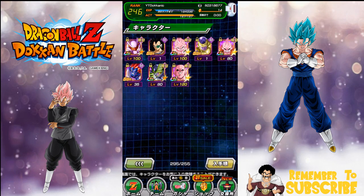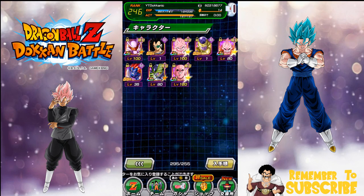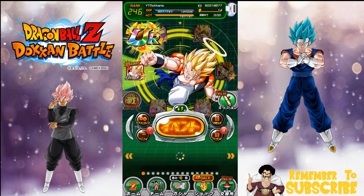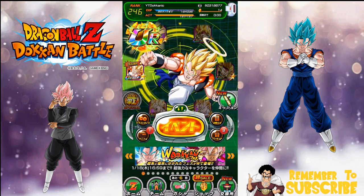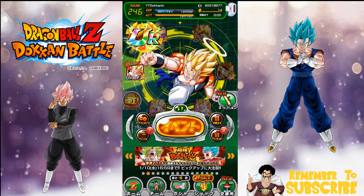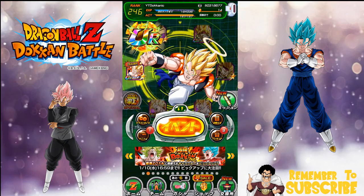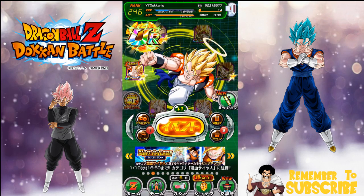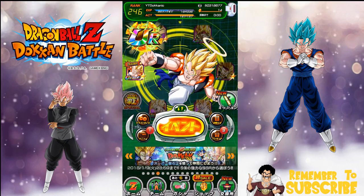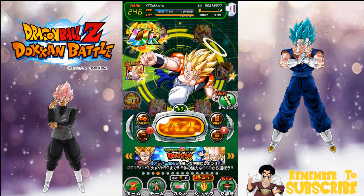I don't have Ice Shenron, so I'm going to have to grind that out as well. We all know what I'll be doing for the JP grind. But yeah guys, that's pretty awesome. Thank you for joining me here today. Let me know how you guys think about the banners — which one did you want to pull on? Would you prefer Vegeto Blue or Rose, and why?